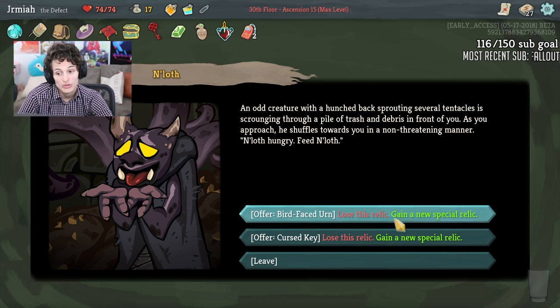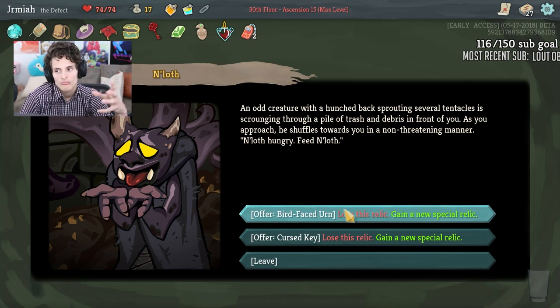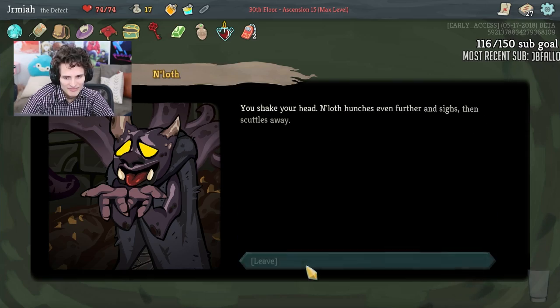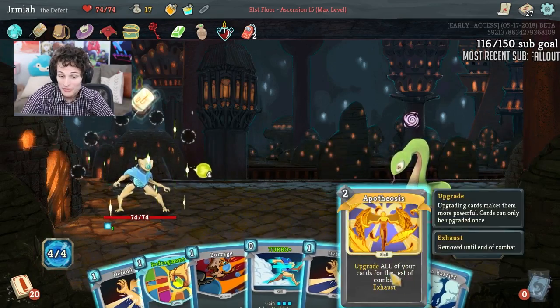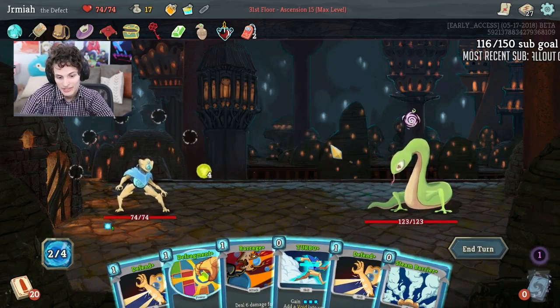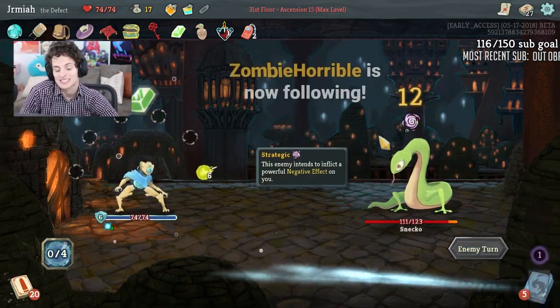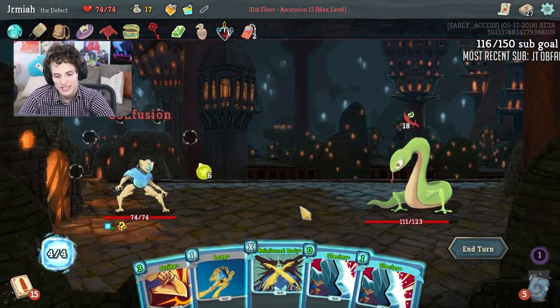I'd rather not lose the Cursed Key — I like the healing on the urn. This gives me more rare cards which could be like Echo Form. We got Defrag and Apotheosis — that's it guys, it's game over! Apotheosis makes this deck insane. All we need is a Seek — you could argue that would help me find Apotheosis.